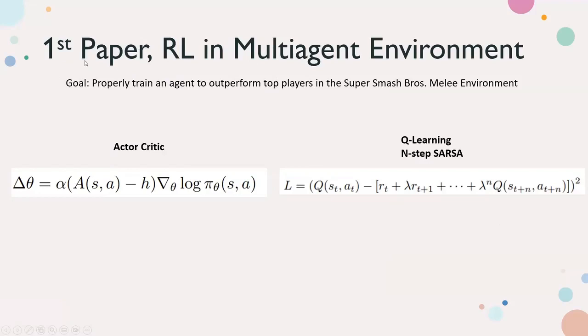The first paper compared two different learning methods, with the goal of training an agent to beat top players in the Super Smash Bros. Melee environment. The first method is Actor-Critic. We have the learning rate alpha, and a function called advantage — this is the critic. It tries to take the expected rewards at the current state and action and learn these. There's also an entropy factor H they're incorporating to modify the critic, because Actor-Critic models tend to find a weak solution early and get stuck on it.